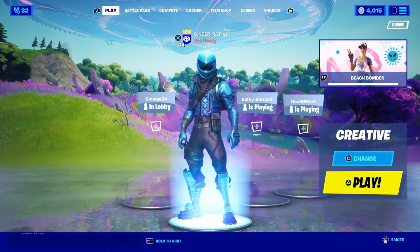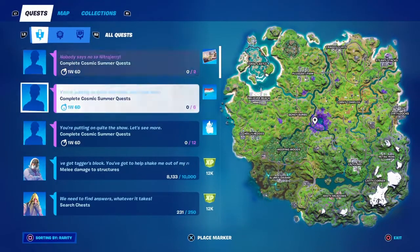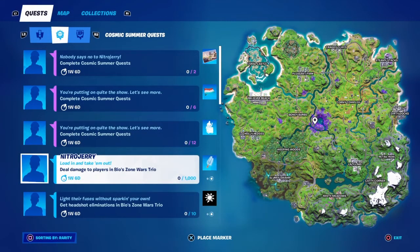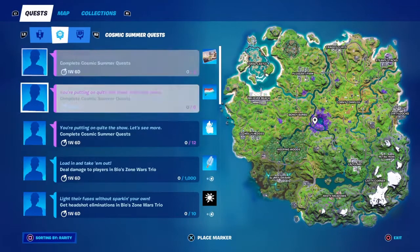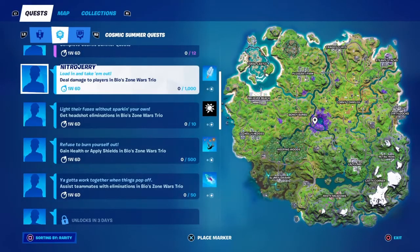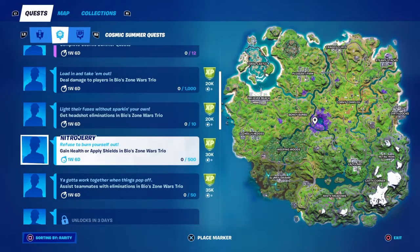What's up guys, Managames here. In this video I'll be showing you guys how to do the brand new Cosmic Summer Quest. For this I need to go to Biozone Wars Trio. There are different challenges here and they're pretty simple — deal damage to players in Biozone Wars Trio, that's so simple you don't even have to do anything for that. Get headshot eliminations in Biozone Wars Trio — just try and go for the head, that's probably my best guide there. Gain health or apply shields in Biozone Wars Trio.